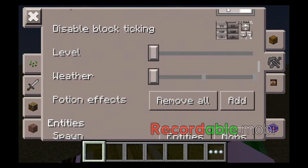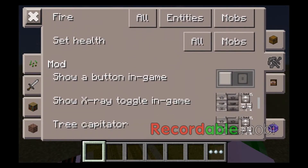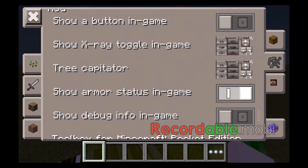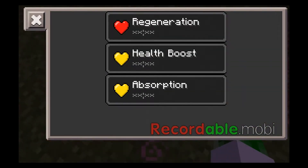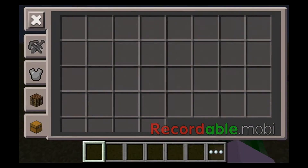I can set my level to infinite. There are new things on here — you can kill entities, set them on fire, turn on X-Ray. I'm going to turn on X-Ray and decapitator. Now I've got X-Ray mode. There's no ores in this world, but if there were, you could see them. There are a lot of other cool features in here.